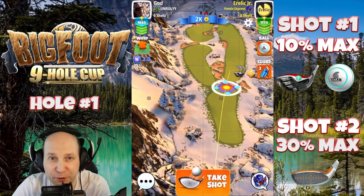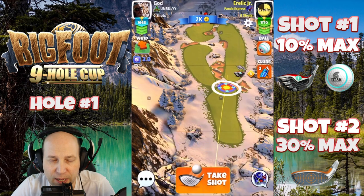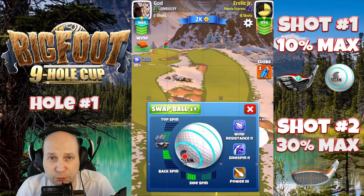Welcome to hole number one of the Bigfoot Nine-Hole Cup. We're playing here on the Grunberg Slopes for the first hole. I'm setting up with an extra mile and a tight, with four and a half bars of topspin, and as you can see, we're playing this one down the right-hand side.